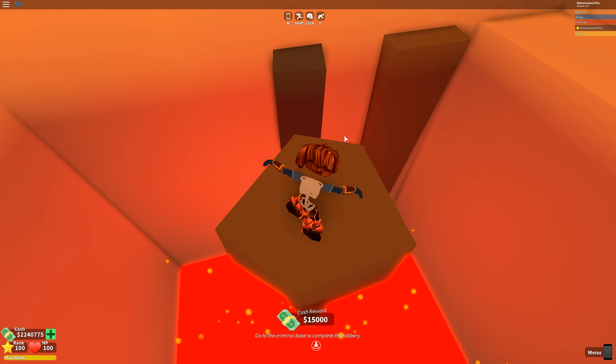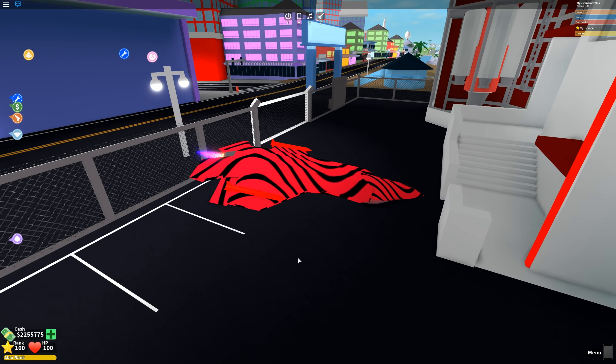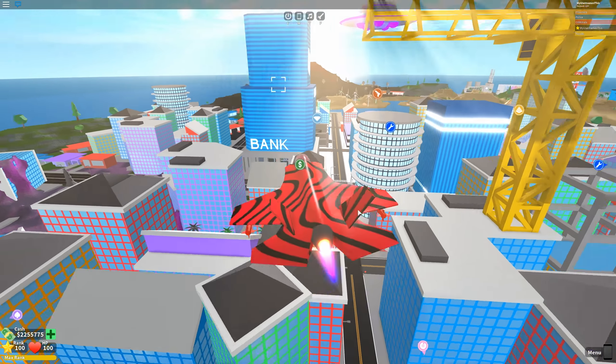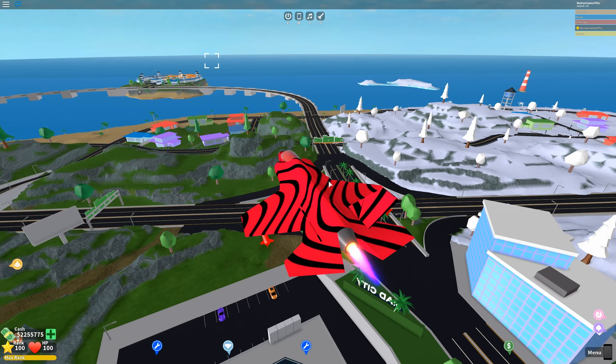We are out of the pyramid. Now all we have to do is make it to the criminal base without going oof. Here we go — at the criminal base. Turns in exactly like any of the other robberies do. Boom — 15,000 cash, 1,000 XP from robbing this thing successfully. That is definitely the most XP out of any of the other robberies. I believe nightclub gives like 800 or something. Even more than arresting, even more than robbing any of the other stores. And probably more than escaping jail because escaping jail gives you no XP now.